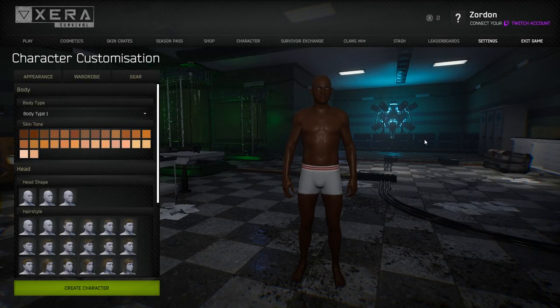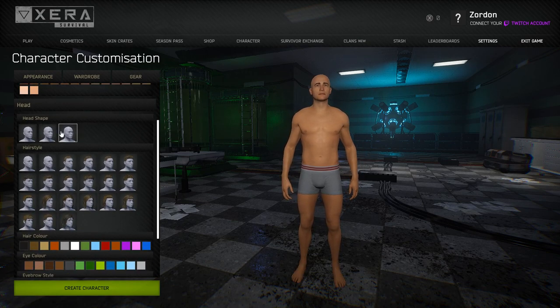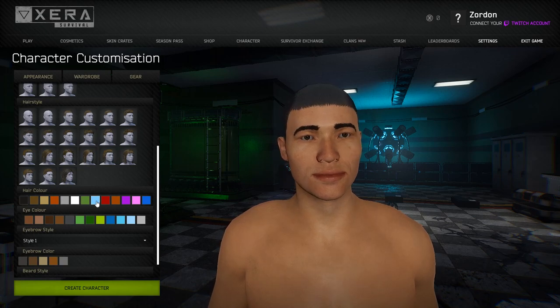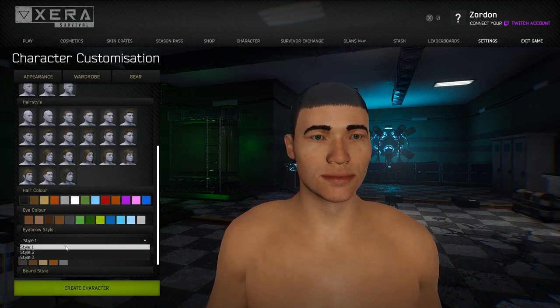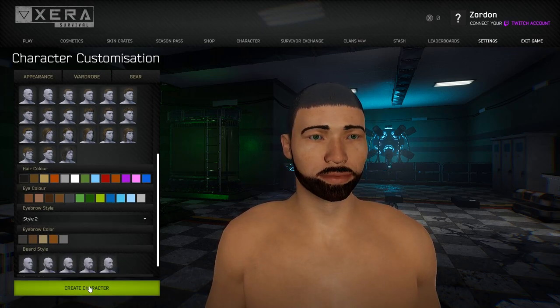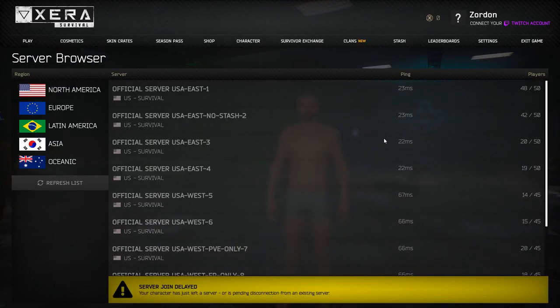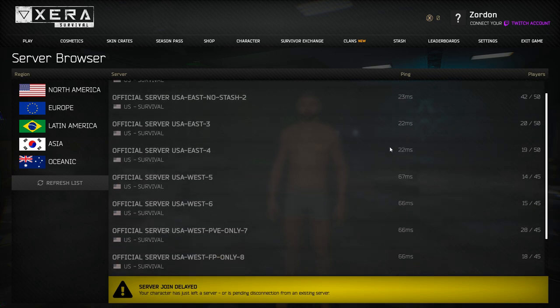Hey guys, what's up, Haunted here. Today I'm going to be making this video guide to show you how to get your feet started in Zero Survival. Once you open up the game for the first time, you'll come across a character creation screen. Just quickly make your character — we have hairstyles, head shapes, colors, eye colors, eyebrow styles, and beards. Once your character is saved, we're going to join a server.